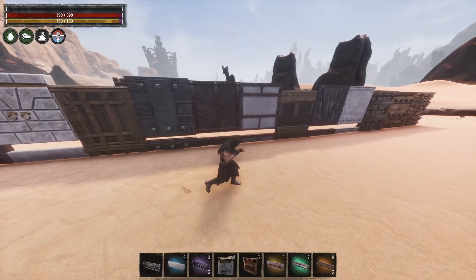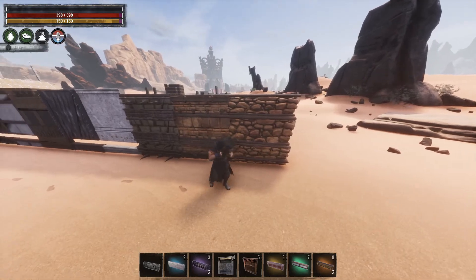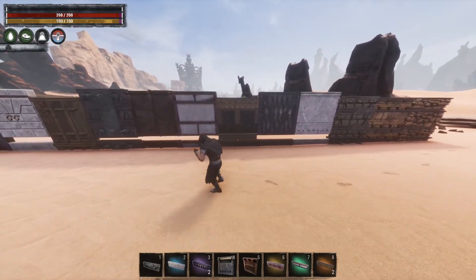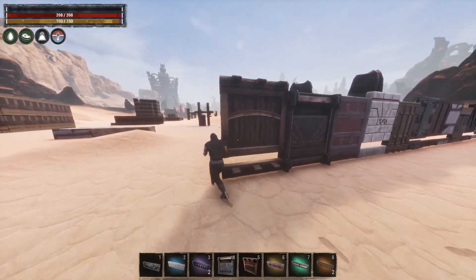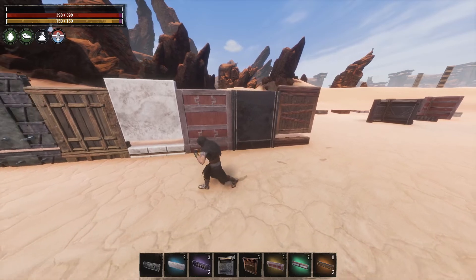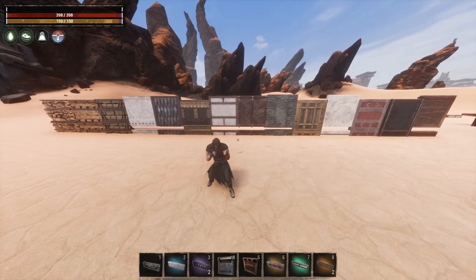I don't know if this is intended and all of these are supposed to do this now. That could be something in the future where eventually all of these will have gaps and will not be placeable on top of one another. Or this is just a bug with their patch that came out for fence foundations. I guess we'll find out in time. I just wanted to make a quick video letting you guys know which ones do work and which ones don't, in case you don't have all the DLCs or want a DLC for that purpose. Now you know.